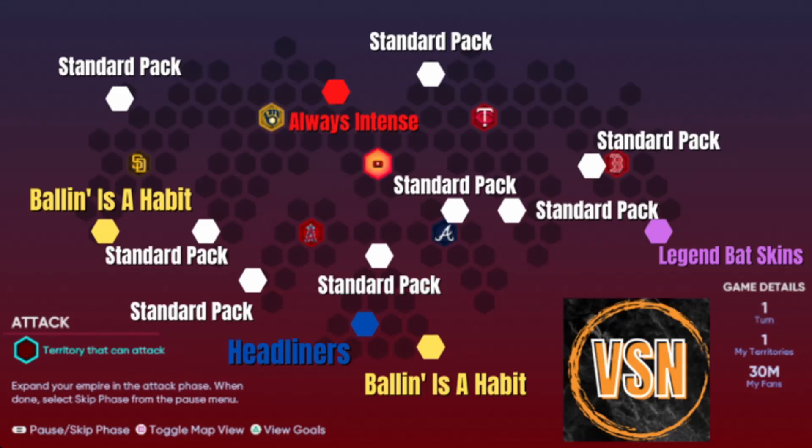So this is what the Conquest map looks like — go ahead and take a screenshot if you guys want right now. I color coded it based on the packs and all the different stuff, so white will be the standard packs, yellow is Balls and Habit packs, blue is going to be Headliners, red is Always Intense choice packs, and then purple is going to be Legend Batskins.